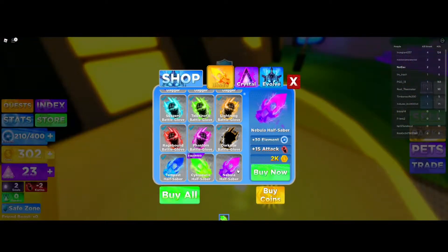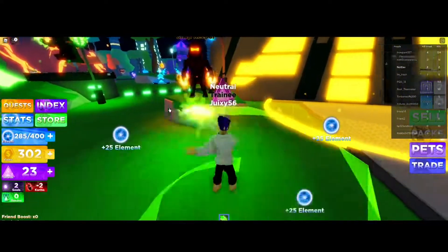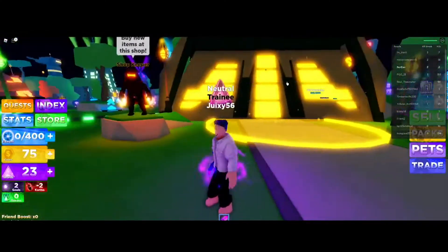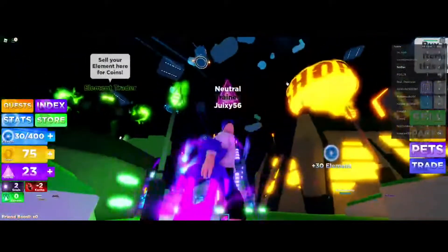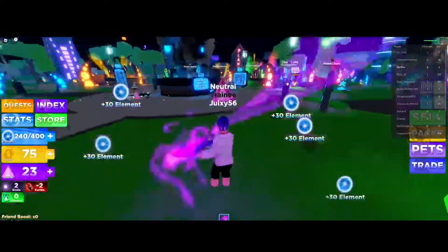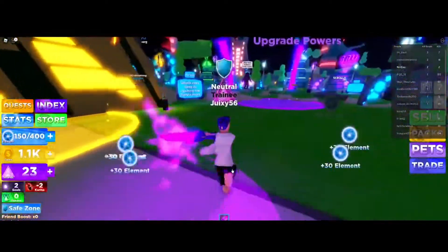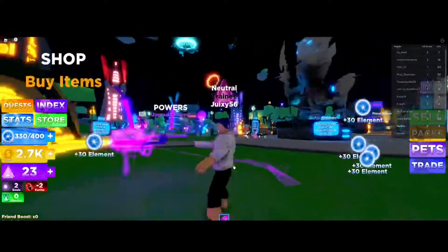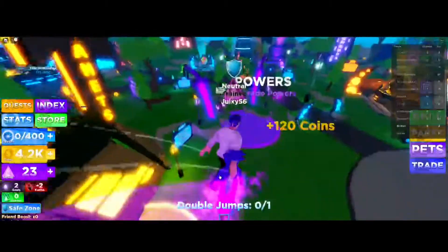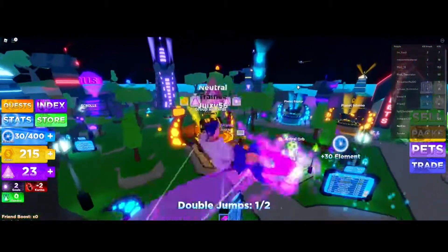Oh, the Nebula Half Saber — I need to get that for sure, right now. Watch — three, two, one — and just like that I got it, just the snap of my fingers. We got the beautiful looking Halo weapon. It looks insane — like I'm doing some sort of jujutsu. I'm gonna grind until I get that power thing, and then we can get over 4,200.